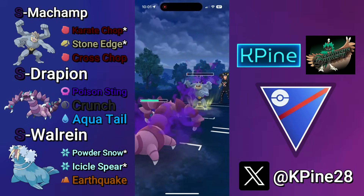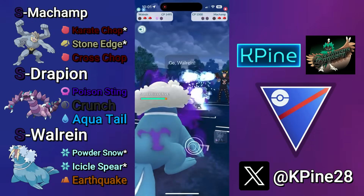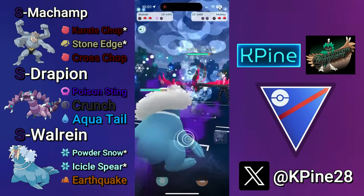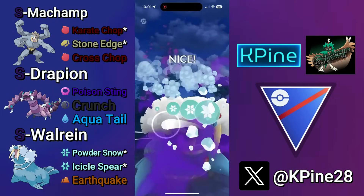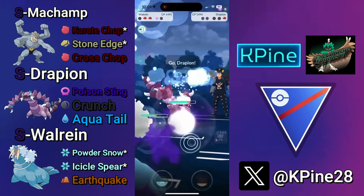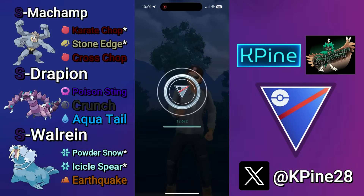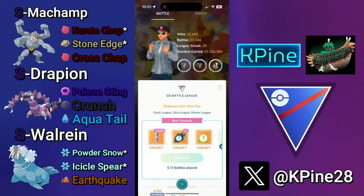My opponent hangs on with a sliver of HP as they land the Stone Edge. Here I'm just going to let this go — I'm going to trust Shadow Walrein to close out the game. We baited out the heavy fighter in Shadow Machamp, it is Shadow Walrein's time to shine. They have a Galarian Moltres in the back — all I need to do is over-farm by one to outpace the Drapion to an Earthquake before they reach two moves. My opponent realizes and concedes. GG's — we secure the 3-2 in the set.